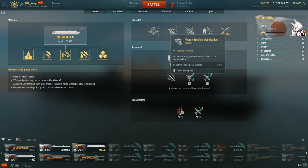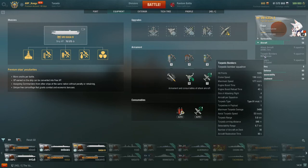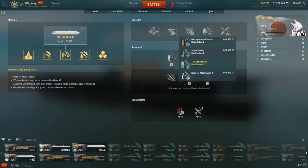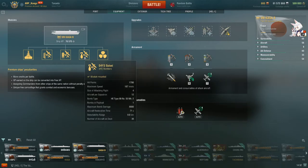For upgrades: Aircraft Engines Modification 1 and 2 are pretty standard. Aerial Torpedo Modification 1 bumps the torpedo speed up to a blistering 53 knots. Then I have Torpedo Bomber Modification 2. It's really personal preference whether you want torpedo bomber or dive bomber modification, because the other unique thing about the Kaga is that she is the only Japanese carrier in the game with access to high explosive dive bombers — whereas all other Japanese carriers feature armor-piercing dive bombers.